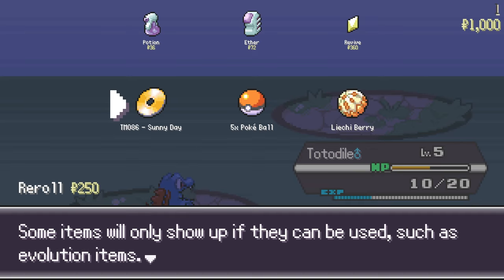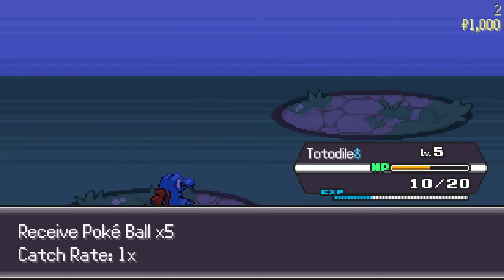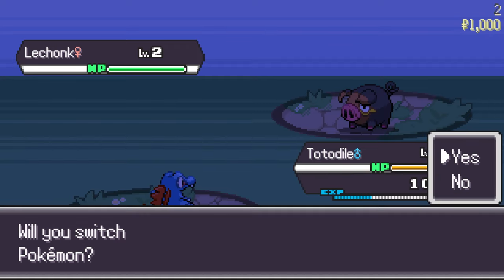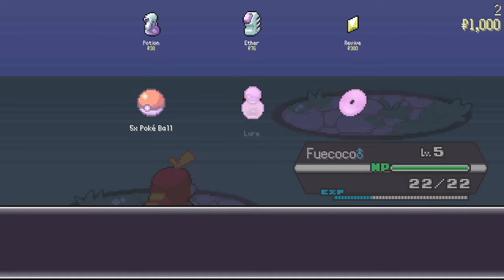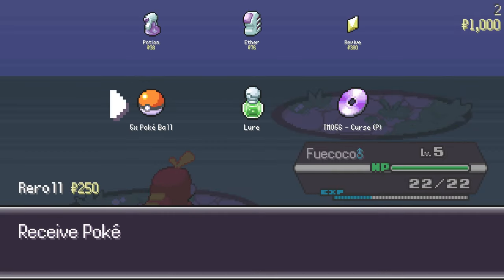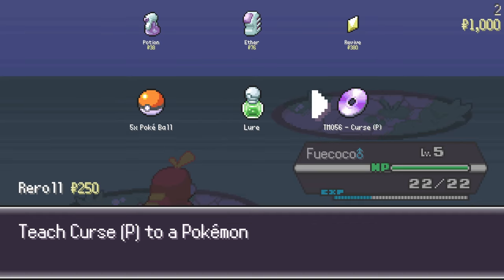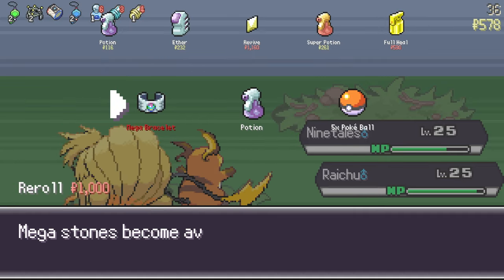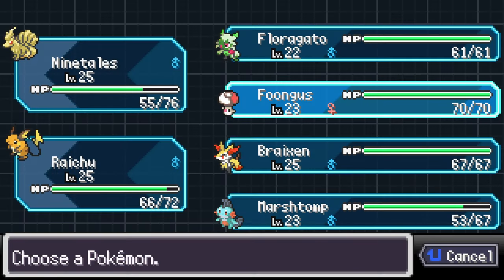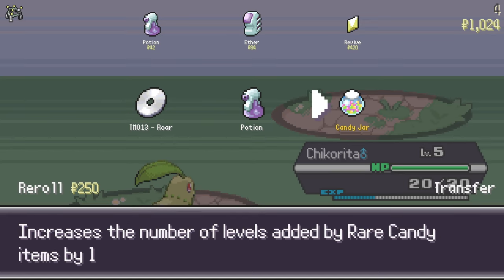Buy items from the shop first if you need to, because once you pick from the selection of three in the second row, it's on to the next battle. In true roguelike fashion, items come in various rarities that all do different things. Pokeballs, TMs that teach your Pokemon moves, Berries that are held items your Pokemon eats for buffs once HP gets low. And there are many more items, including rare items like a Megastone Bracelet — which lets you find Megastones to Mega Evolve — and a Candy Jar, which improves rare candies to give you one more level.